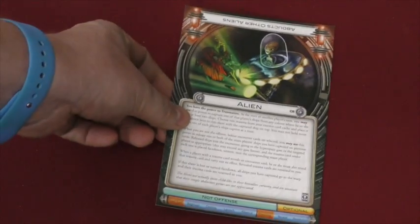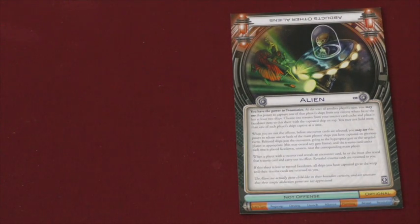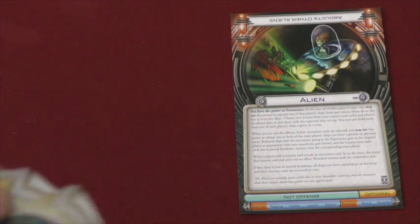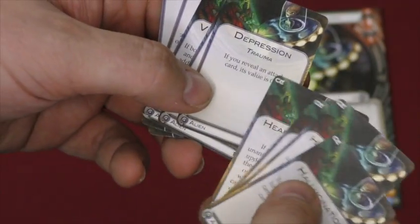Now let's take a look at my 10 favorite aliens. Number 10 is Alien — partially because it's an alien called Alien, which I think is hilarious, but they can traumatize other players, steal their ships, return those ships, and give these essence cards to other players that do things like depression — if you reveal an attack card its value is zero — or victim complex, things like that.